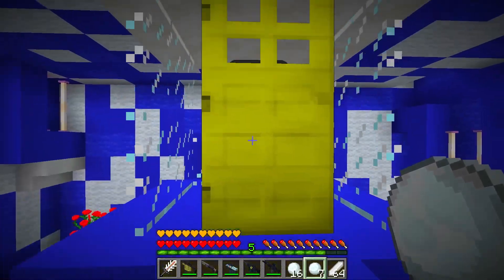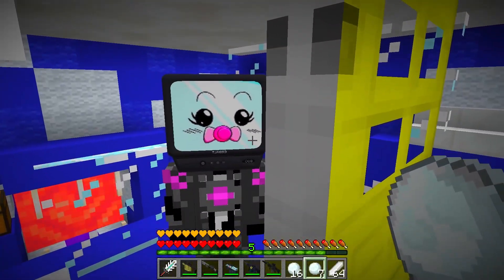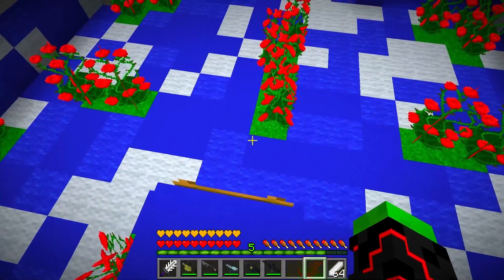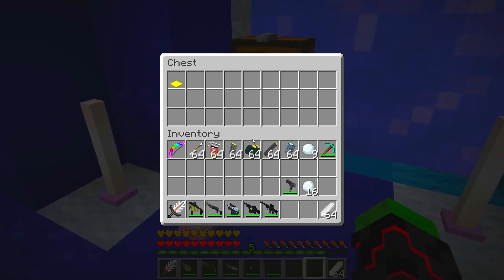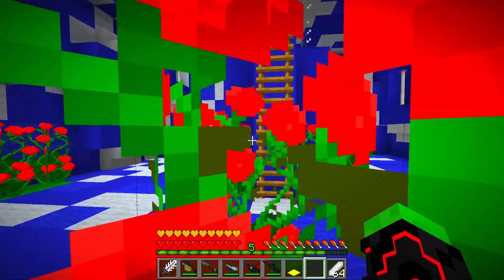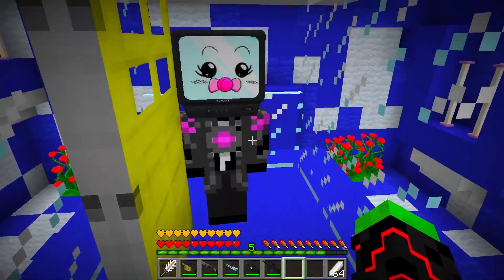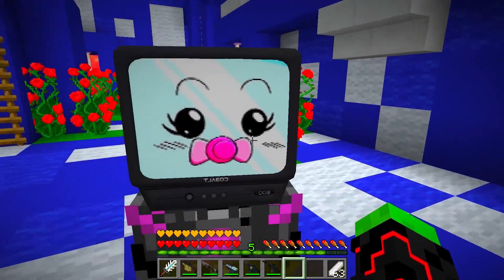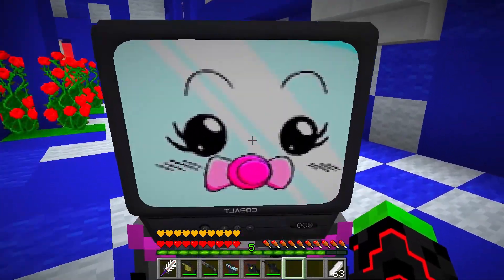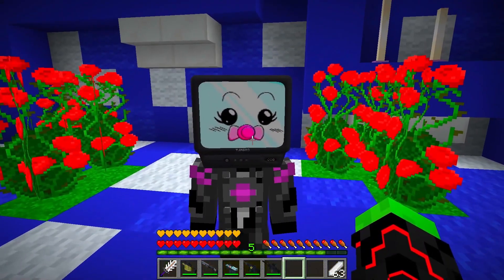Now we've got to figure out how to save little TV Woman Baby. The door's closed. I'm going to try to save you now, don't worry. There's a trunk over there - the chest, the pressure plate, that's what we need. Let's get up there and save you. Let's put a block here. I've brought that woman baby with me. Thanks for the rescue - you're the best zombie ever! You're welcome, of course. I'm always happy to help my friends.